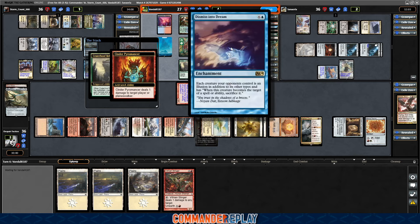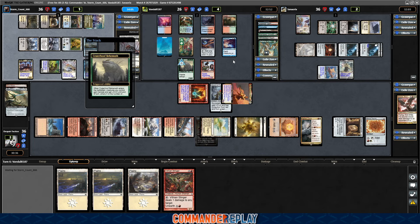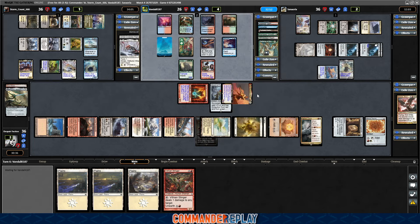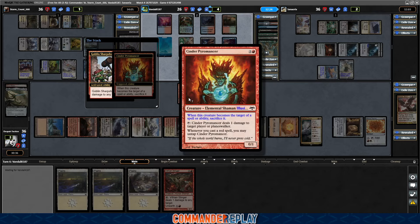M14? Hmm. So now all the creatures on board die. Actually, our commander is Pro Red — that is nice. And green, actually. That is a cute trick, that is for sure. Yep, he's gonna shoot our Cinder Pyromancer. Wow, you can counter abilities with that? Huh.